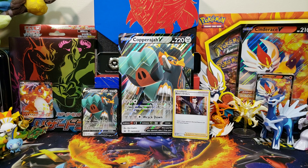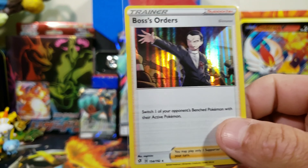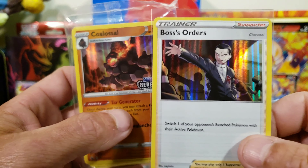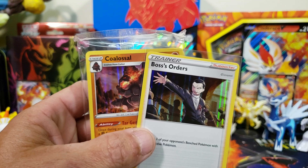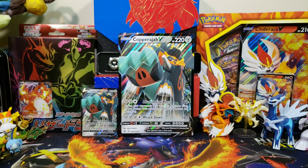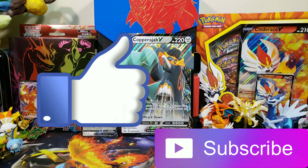The Copperajah V box gave us no hits at all, but that's just how it is — it's a gamble every time you open a Pokemon pack. At least we got a holographic Boss's Order and a brand new promo for the binder. I have one more of these boxes to open in a later video. Let me know what you think, smash that like button, subscribe if you're new, and I'll see you in the next one.